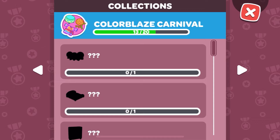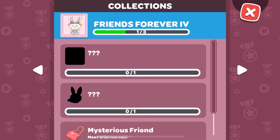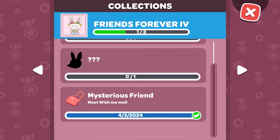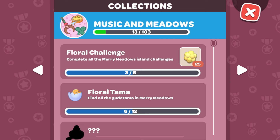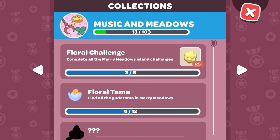The daily reward — the springtime celebration should come in the next logging bonus, then we have the color blaze carnival. There's only three more — wait, seven more things. Friends: we now have the thing for Wish Me Mel, this is probably when she hits level 20 or max. This is her hat, so cute. They reorganized the collection, I think. I'm missing a few candles — probably unlocked now. Music and meadow — look at this, this is new! This icon: Floral Challenge — complete all the merry meadow island challenges.